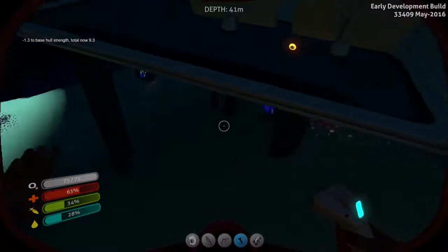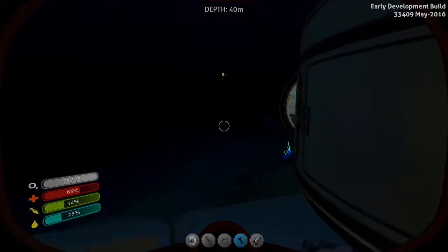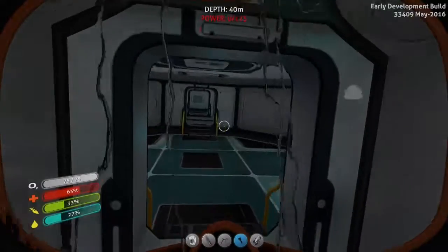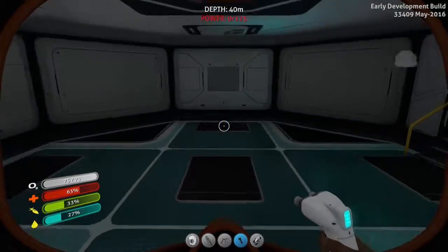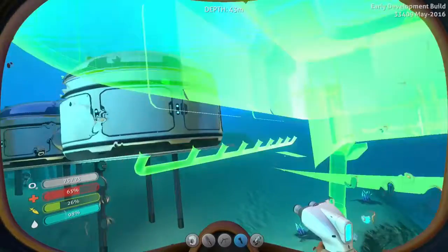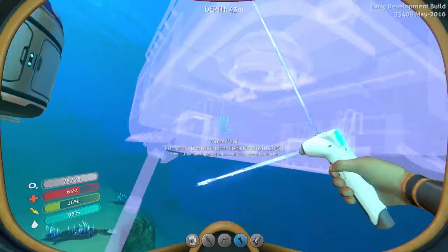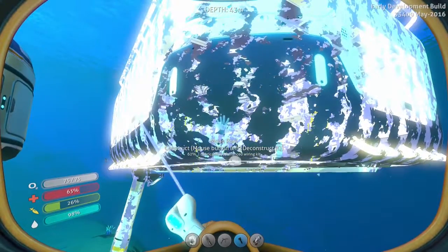The solar panels should be supplying power to the base, but it's nighttime so there isn't going to be any power yet. Probably a good thing I turned on the no oxygen mode. We're going to build the moon pool onto it. It's probably not the best base in the world, but I'm not really good at building bases in this game, so it'll work for now — it's kind of supported, ever so slightly.